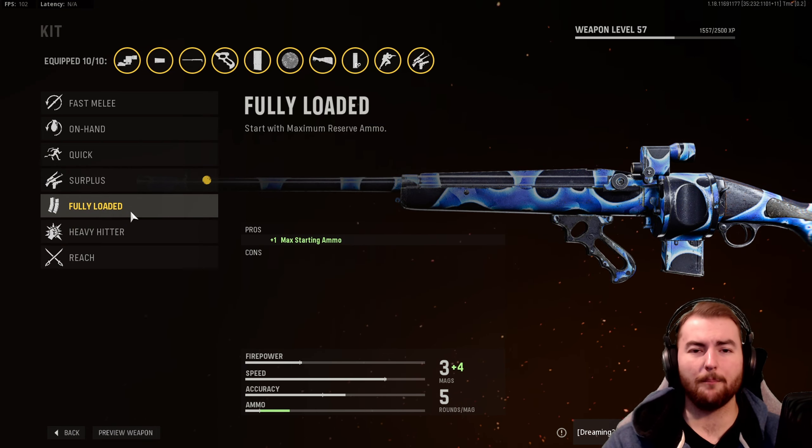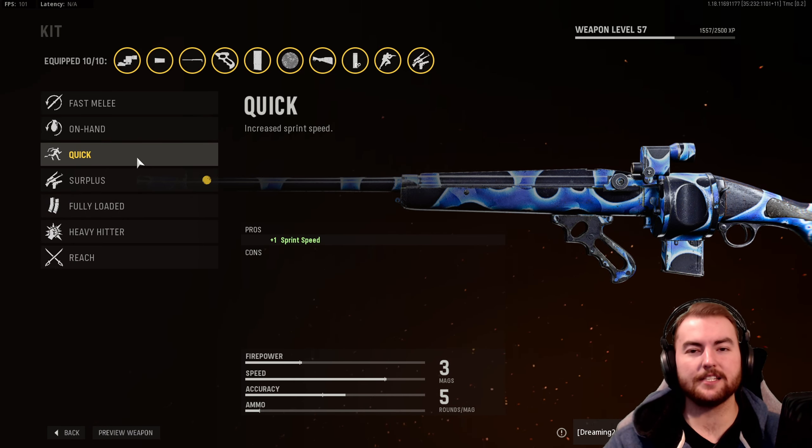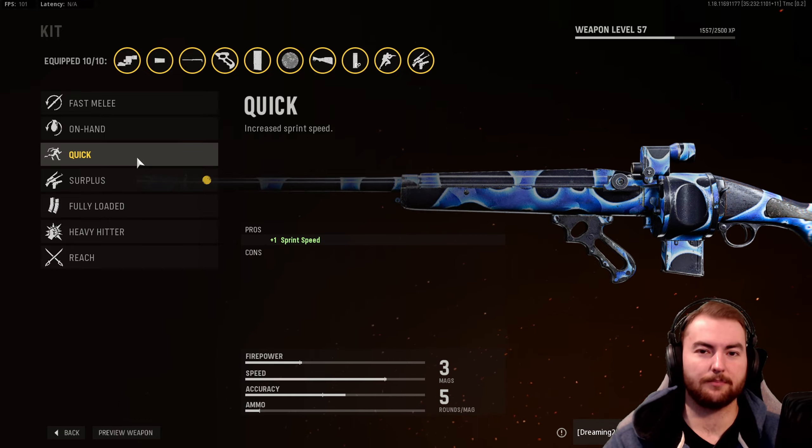If you're using this as your main weapon, your only primary, you probably want to take Fully Loaded so you have more shells. But if you're using this as a secondary, you probably want to take Quick so you can sprint around the map a little bit faster.